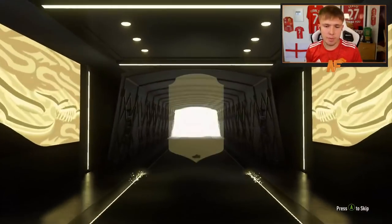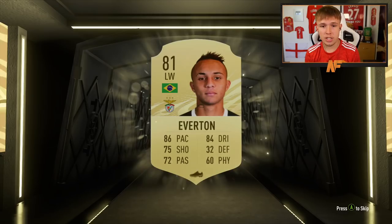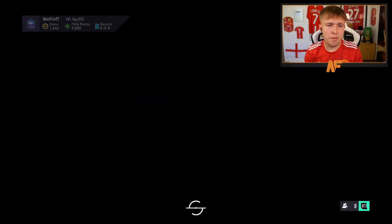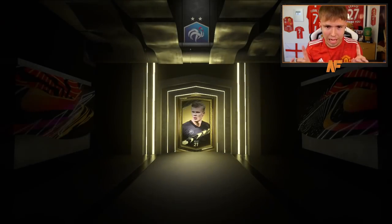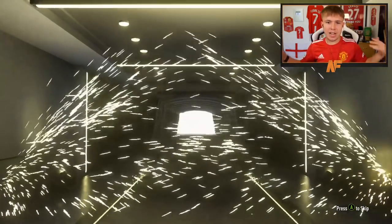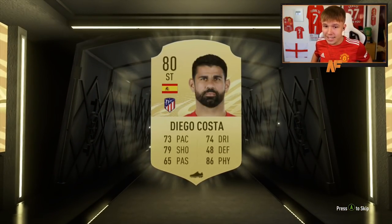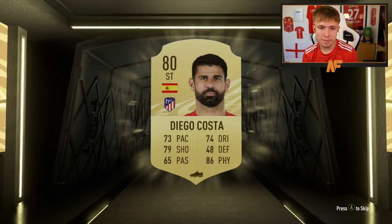We do have Taliska though, and Everton — that's not bad, actually. We've now opened 3,000 FIFA points worth of packs. This is our 3,000 FIFA point pack — can it be a big one? It's going to be Diego Costa, now 80 rated. Three thousand FIFA points down.